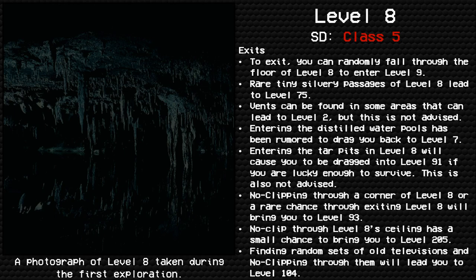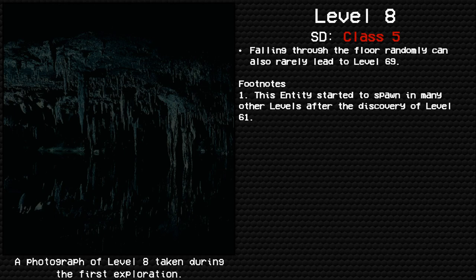No-clipping through Level 8's ceiling has a small chance to bring you to Level 205. Finding random sets of old televisions and no-clipping through them will lead you to Level 104. Falling through the floor randomly can also rarely lead to Level 69. Footnote 1: This entity started to spawn in many other levels after the discovery of Level 61.